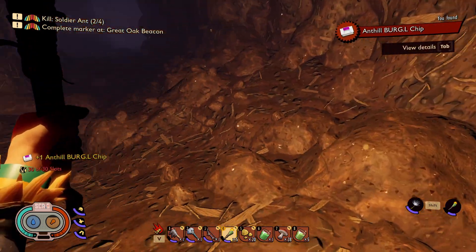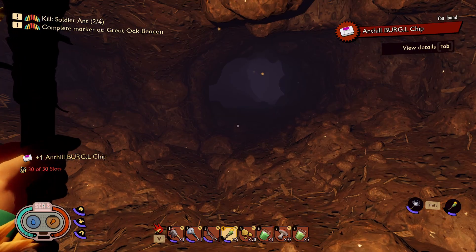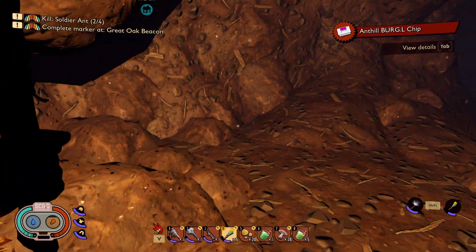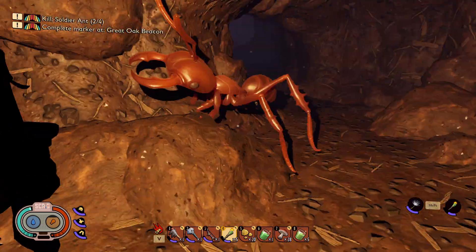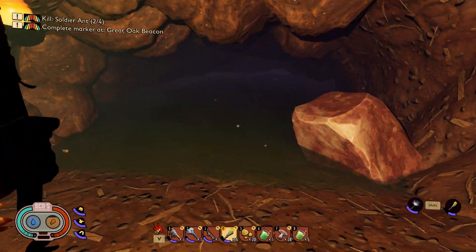Anthill burgle chip — burgle chip. What? It contains a research tech chip. What do we do with that? I have no idea. Now the trick is to get out of here. This is fantastic — the ants aren't bothering us. I don't know why; I could have sworn they were angry ants.